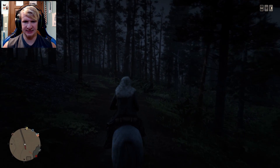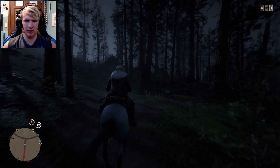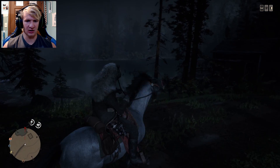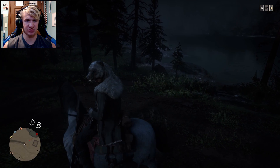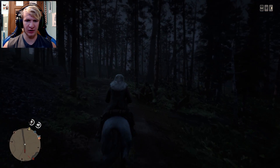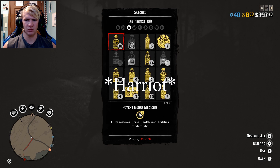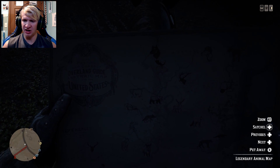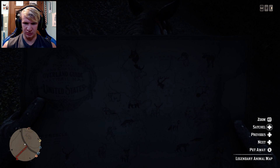I can't get the legendary buck to trigger. Let's ride away and ride back — we'll give it one more chance to spawn in. If it doesn't, I'm just going to have to go somewhere else and try to find one. I can't get it to spawn in — we may just have to try a different animal. You can buy legendary animal bait from Harriet, but I bought it three different times and it's never worked. It always just says the legendary animal is not to be found, try again.